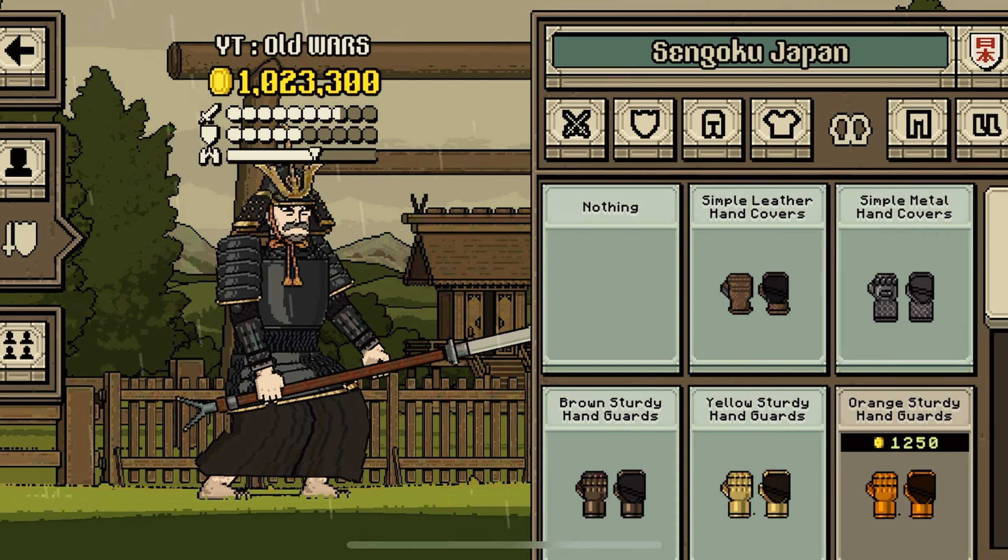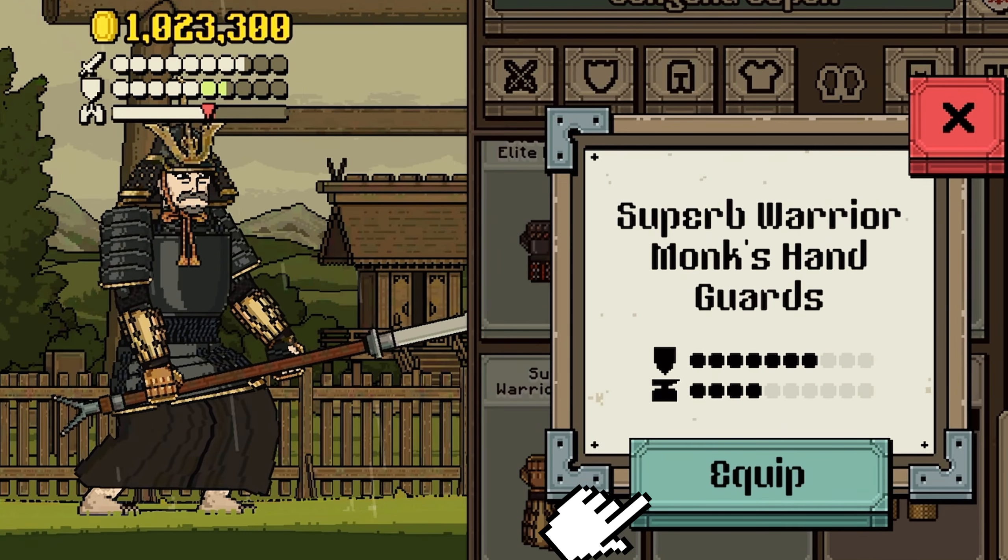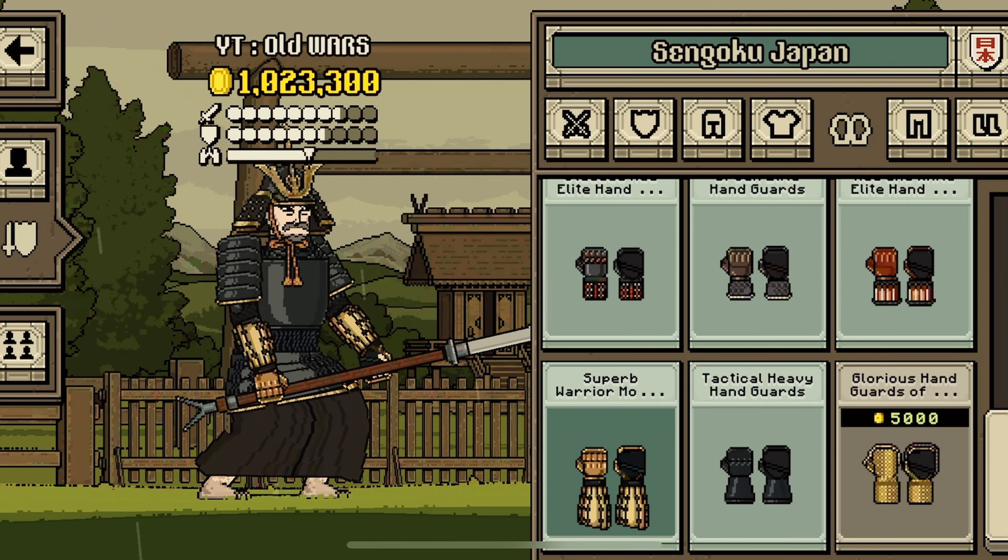That's cool. And some gloves. Superb Warrior Monk's Hand Guards, equip.